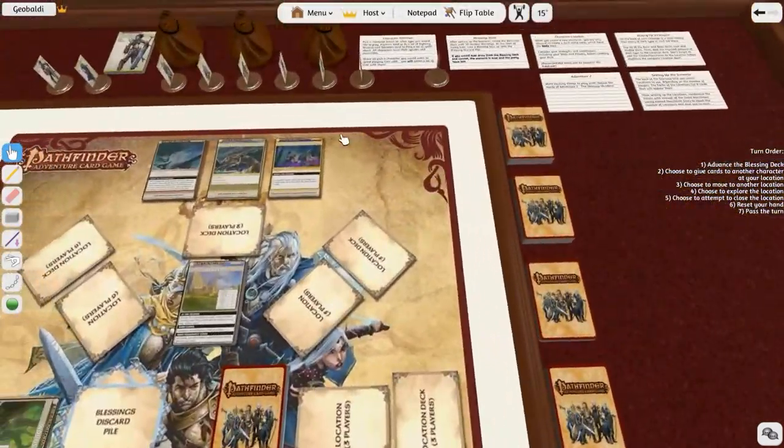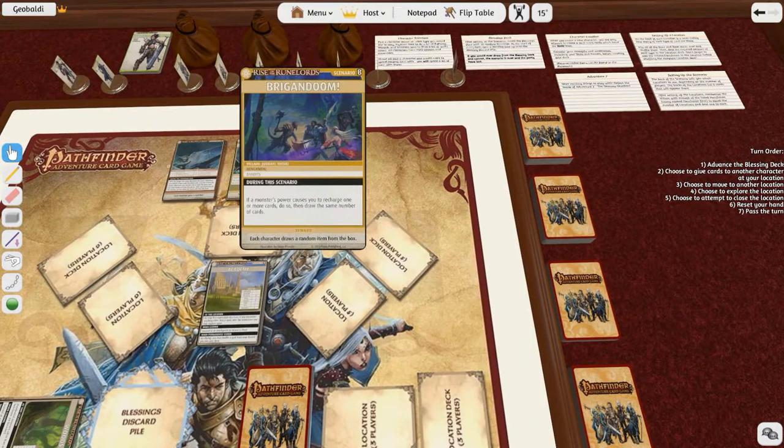I've got everything set up. Here's the one villain with henchmen. During this scenario, if a monster's power causes you to recharge one or more cards, do so, then draw the same number of cards. The reward for this one: each character draws a random item from the box.